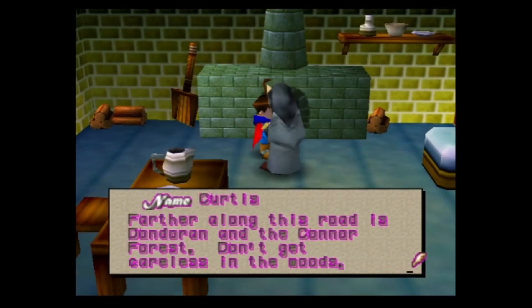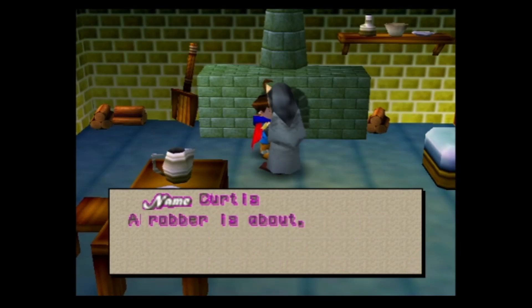An NPC says: farther along this road is Dondoran and Connor Forest. Don't get careless in the woods — the robber is about.